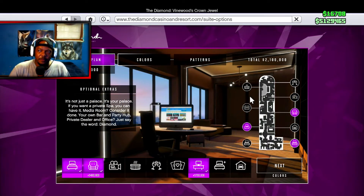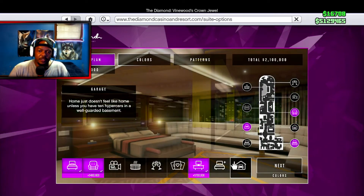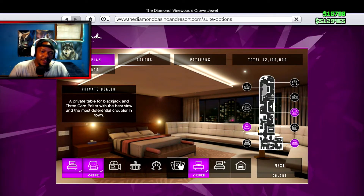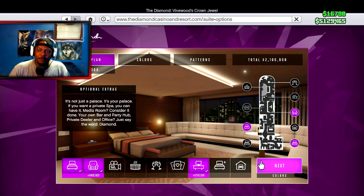Right here that's two million total so far and I have five million, so I'm going to be smart with it. You can also get an extra bedroom for your friends and a garage — the garage is going to be expensive, that's three million right there. For the spa, media room, and a private dealer table for blackjack and three-card poker, that's a million on top of it.